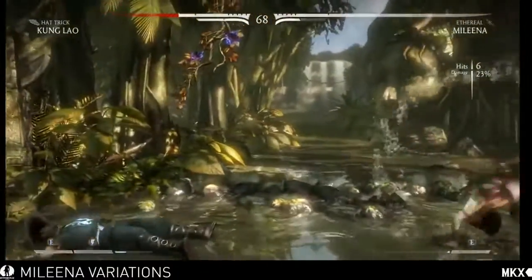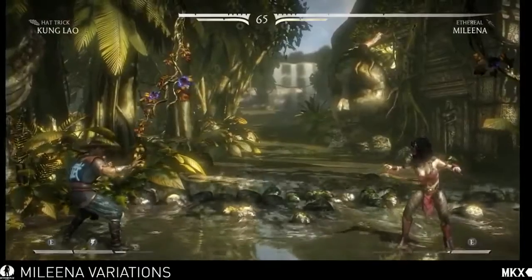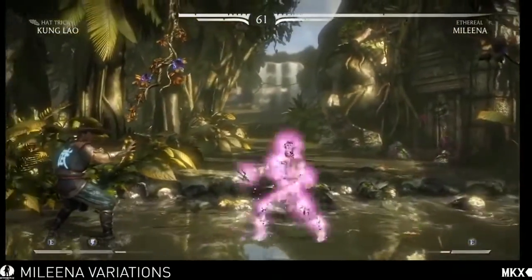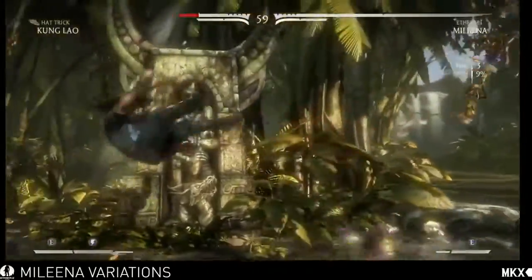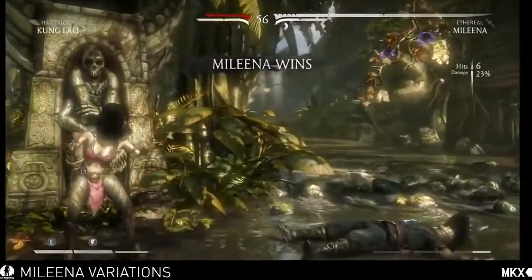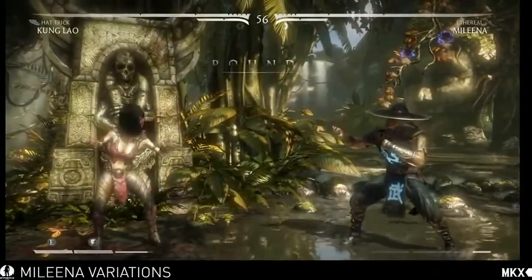What's special to this specific variation is the fact that she can teleport and actually disappear for an extended period of time. She can go forward, she can go back. So you can do some fun mix-up combos where you set yourself behind the player to do more damage.